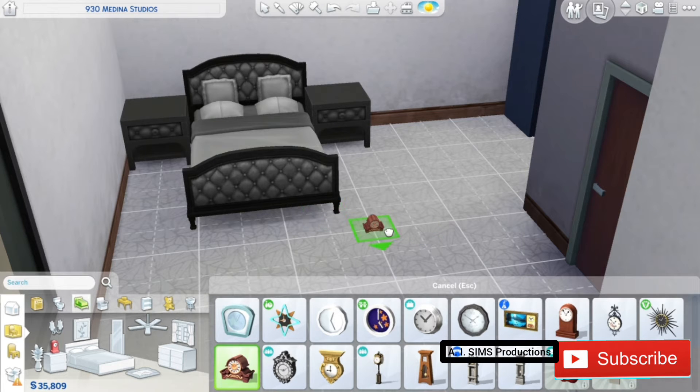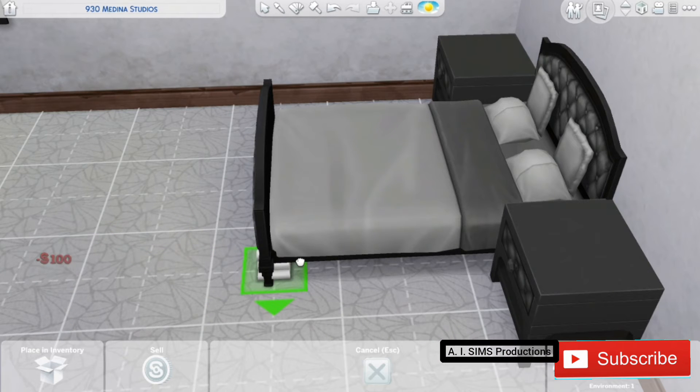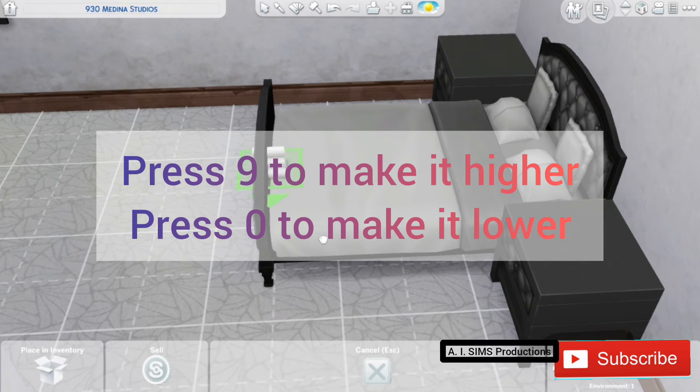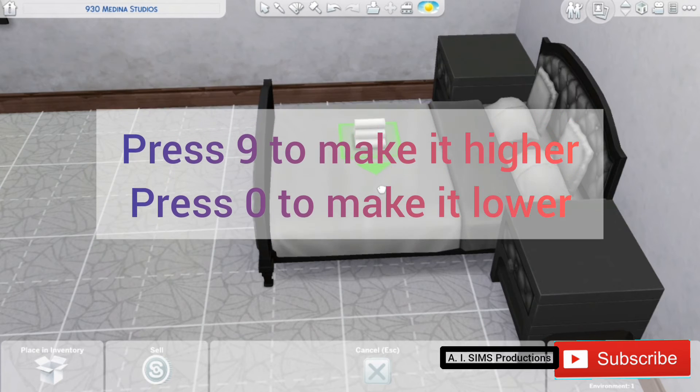And for the last tip, is elevating an object. Like for these towels, they can be placed on a bed. Press 9 to make it higher and 0 to make it lower, then press alt to place it wherever you want.